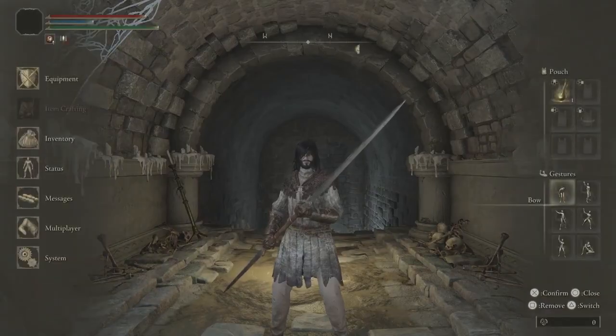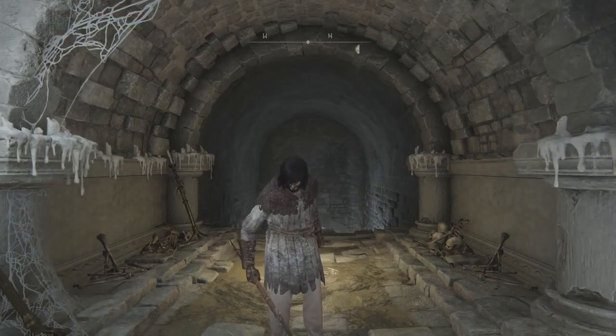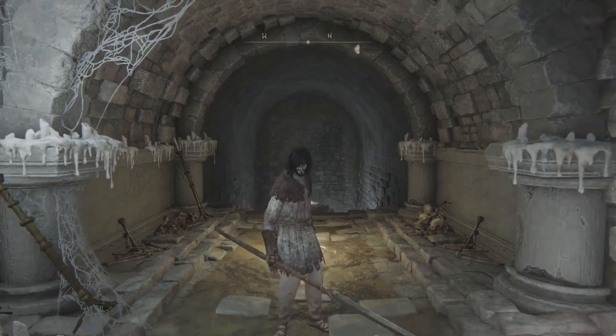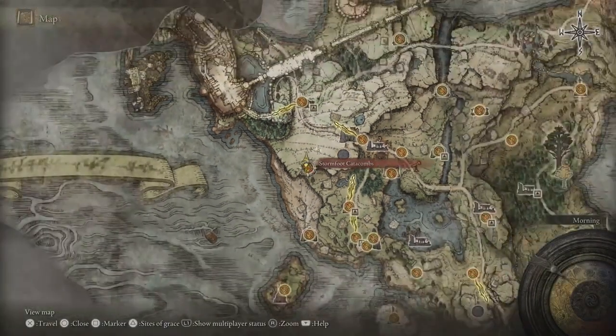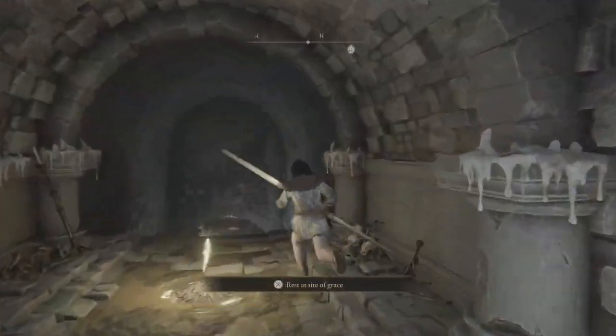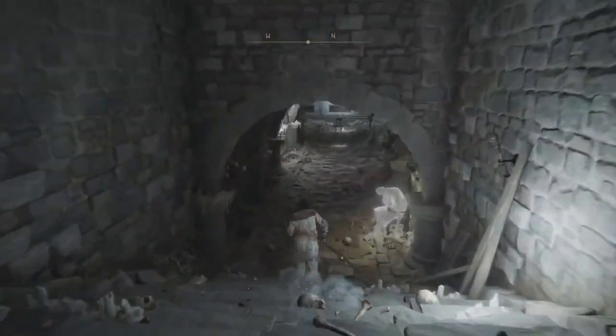Hey, it's me GV, and welcome to another guide for Elden Ring, ladies and gentlemen. This is going to be the Erd Tree Burial Watchdog located here at Stormfoot Catacombs in Limgrave. This guy is actually pretty tricky.